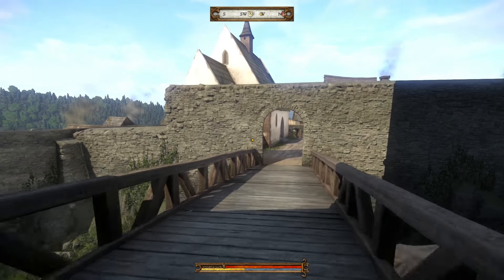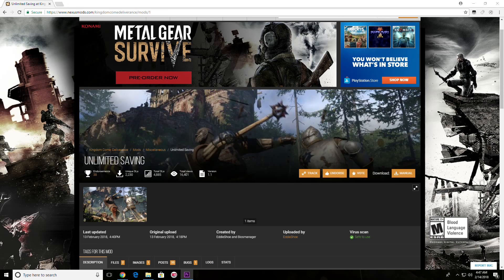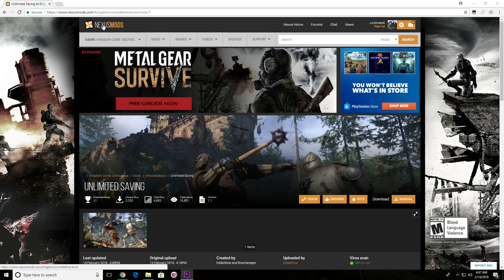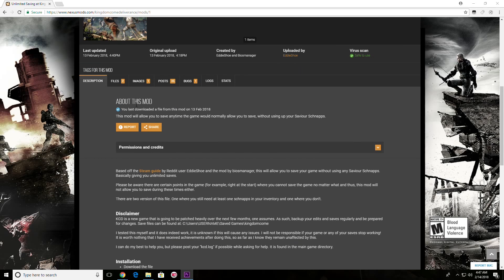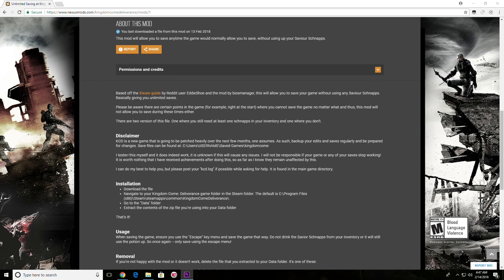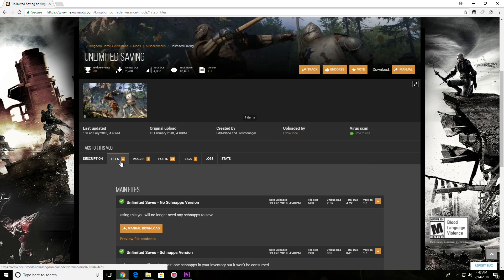Now I'm going to show you how to install the mod. First and foremost, you want to go to a website called Nexus Mods. Anyone who's modded a Bethesda game before should be pretty familiar with this website — it's perfectly safe and is literally the go-to place for mods. Here you have Unlimited Saving; go to the files tab and download whichever version you want.